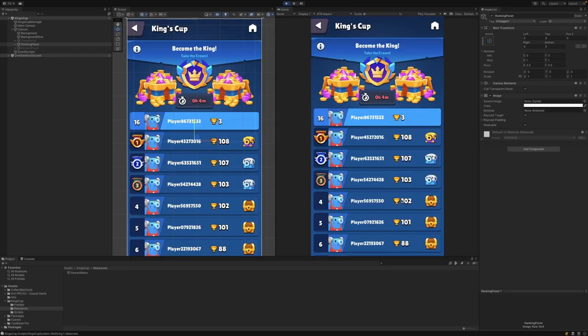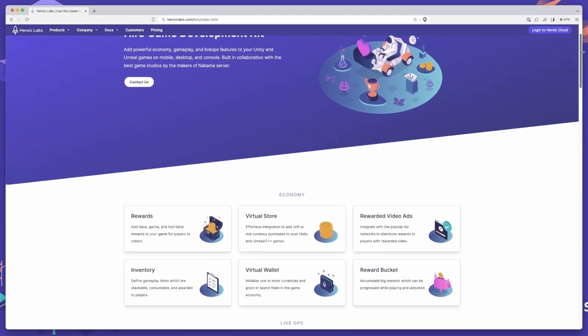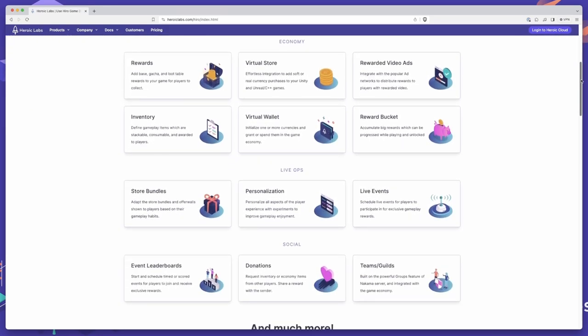And that is how quick and easy it is to add an EventLeaderboard system similar to the King's Cup from Royal Match into your games using Hero and Nakama. Our Hero Game Development Kit makes implementing complex meta gameplay systems extremely quick and easy with our configuration-driven and composable meta systems such as inventory, economy, energies, progression, and more.